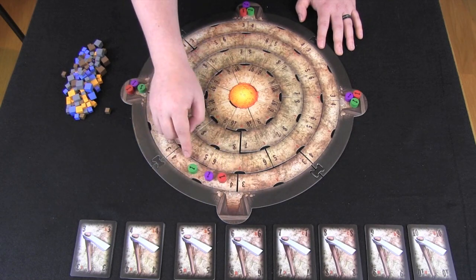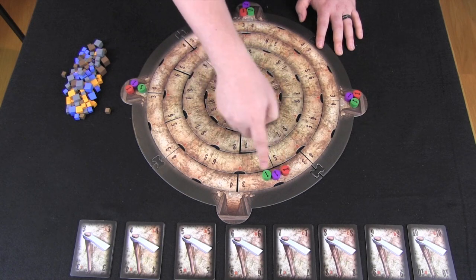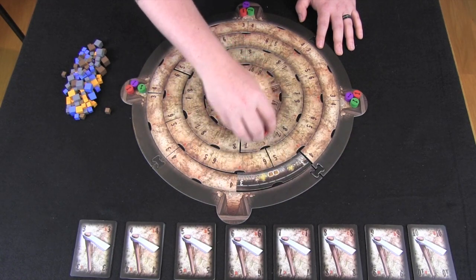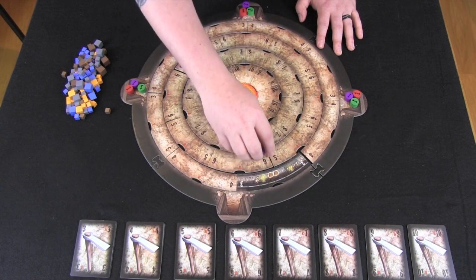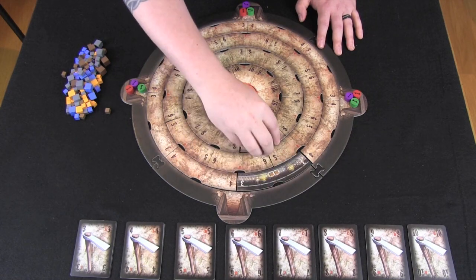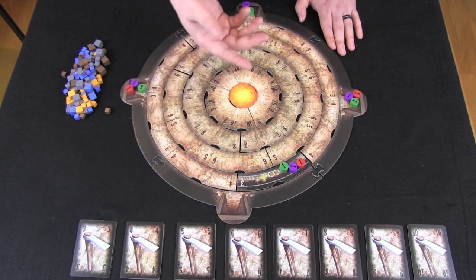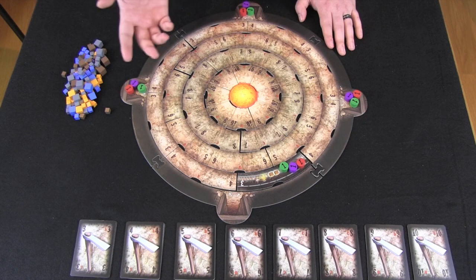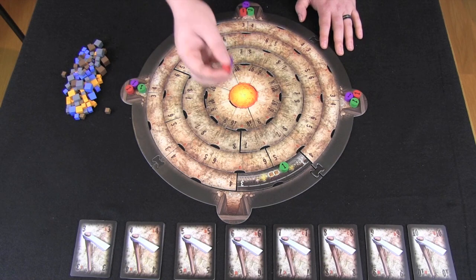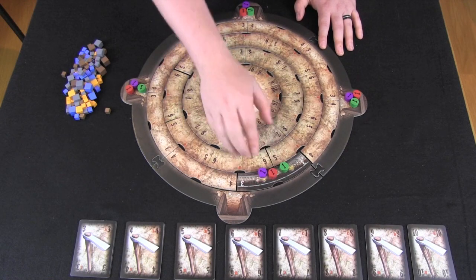When the value of workers plus supervisors exceeds the value of the mine — say these three workers are on this tile — the tile would resolve and flip over. When it flips over, you'll see there's an income visible on it, in this case two brown cubes. Those cubes are a resource that can be obtained by someone who builds a mineshaft or an elevator there, and that person would continually receive those cubes. In most cases, they'll need to build their mine there when they're the only player on that tile, usually before it's excavated, although there are rules to build on an already excavated tile.